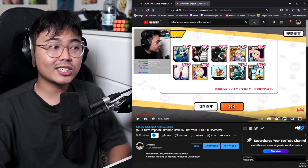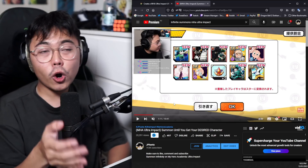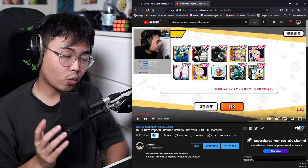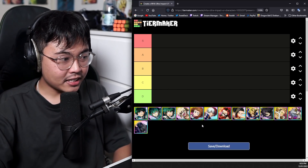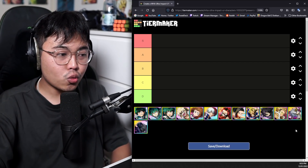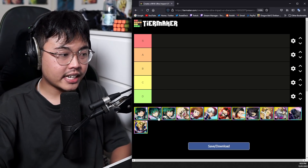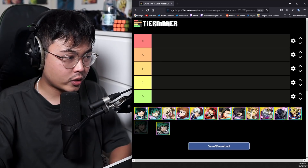Satisfaction to me is 3 URs, and you're pretty much good. We'll go into details now on who to aim for when re-rolling, and the best way to do this is by a tier list. Here are all the beginner URs that you can get. Other than UR All Might, all of these characters are URs you can pull in the re-roll multi.